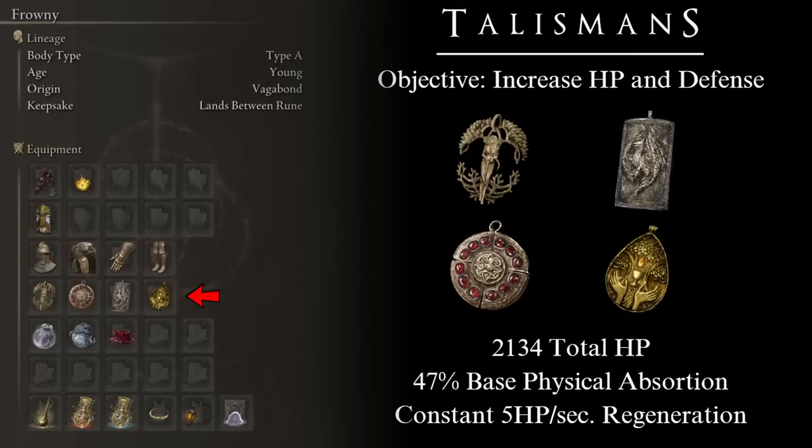I want to make something very clear: this setup will not make you immortal, and it is not supposed to. It is supposed to increase your chances of survival by providing a way to save resources and giving you the chance to make a few more mistakes before you die. Do not use it as a crutch — use it as a tool to save resources while exploring caves, catacombs, or the rest of the Lands Between. Make enough mistakes and you will still die. The better you play and the more you know about the game, the stronger this build gets.